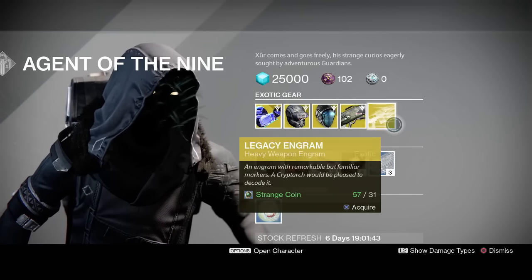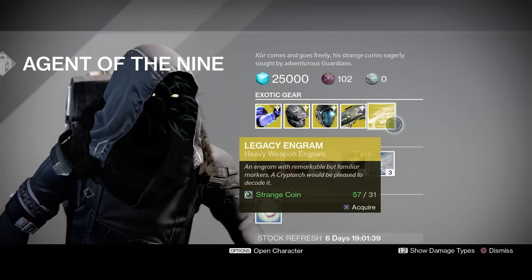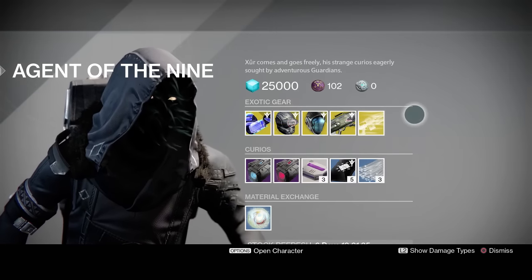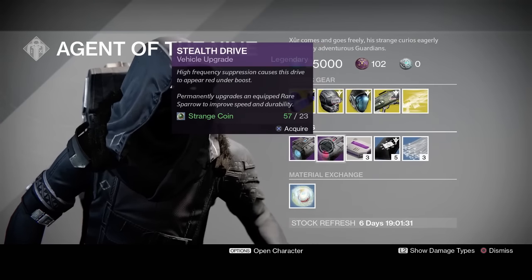If you're doing the spindle, he's also got the Legacy Engram for heavy weapons. If you don't need anything, don't pick it up — unless you need a Gjallarhorn or want to try to get a Truth. He's got the Stealth Drive for, I think, the second week in a row.